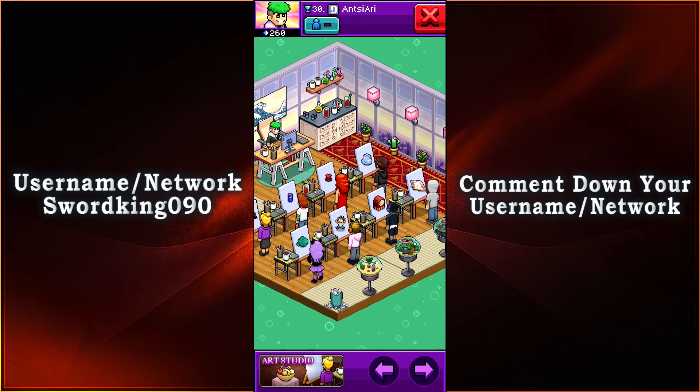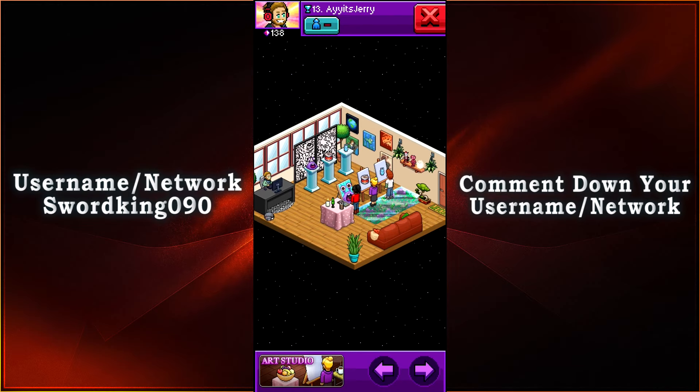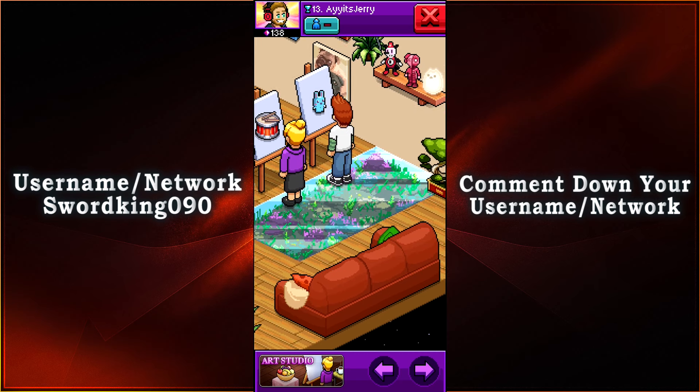In 21st place, we have It's Jerry, with 3,376 points, obtaining 4 of the Diamond Trophies, 1 Obsidian Trophy, 2 Golden Trophies, and 1 Silver Trophy. We have a simple design type of Art Studio here — they even have themselves a couch if they want to just lay down and take a break from painting. And the Art Studio is so fancy that they have an aquarium floor in one portion.